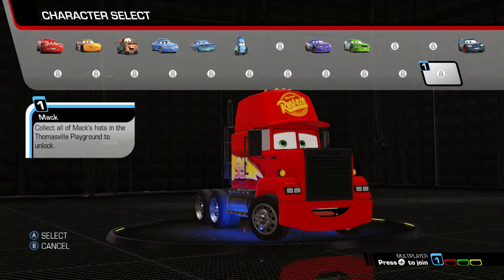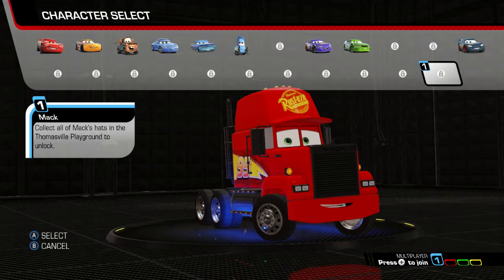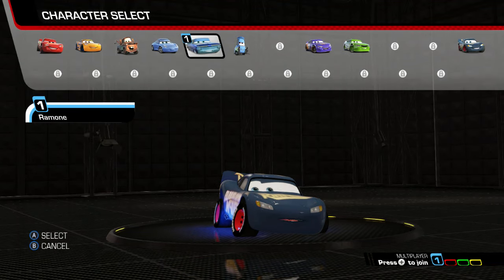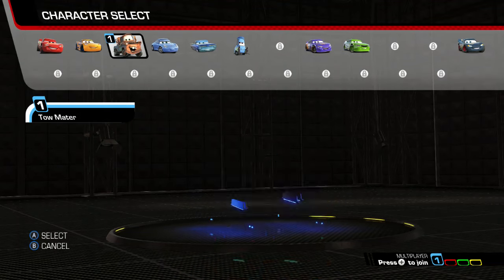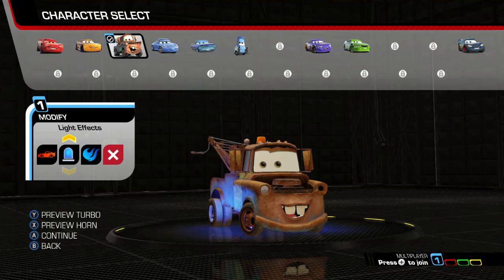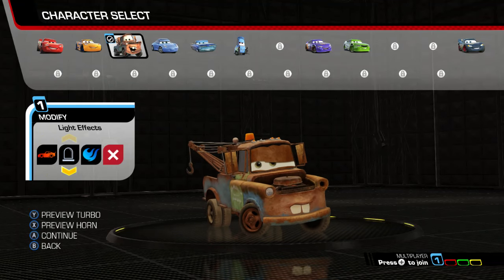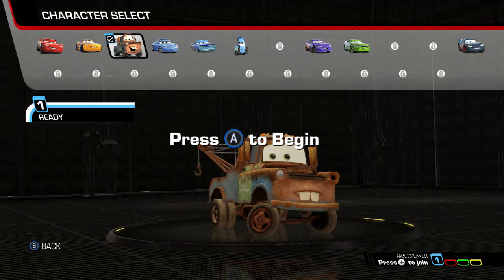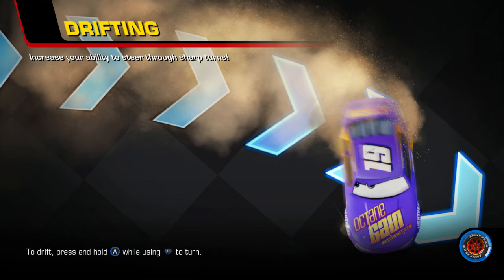I've trained the best, so I guess we're doing this. I'm gonna try Mater — being a heavier character, I think he's a little bit faster. I guess we'll have to find out.